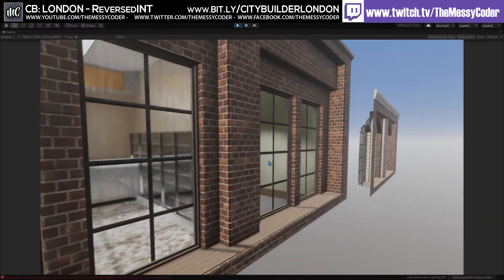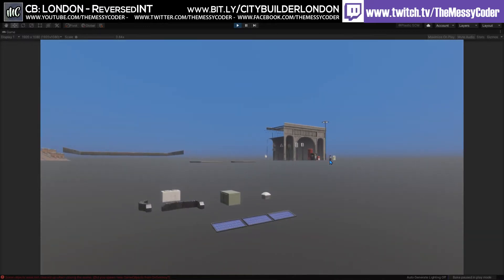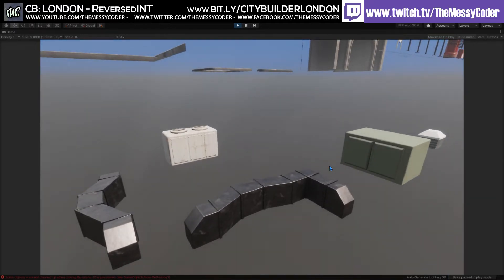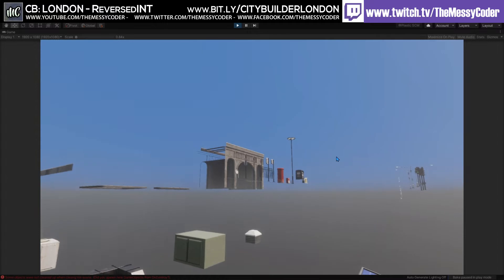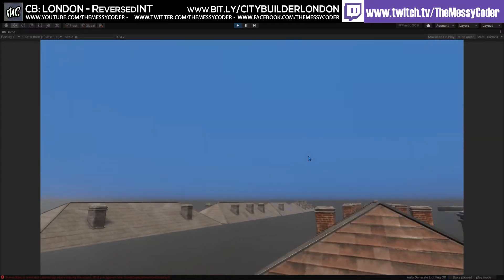It performs very well. Let's go and have a look at more props. We've got props for the roofs — you could put those internally as well if you wanted. These are for cladding and putting on the top of your roofs. Let's have a look at the different types of roofs that you get in this pack.